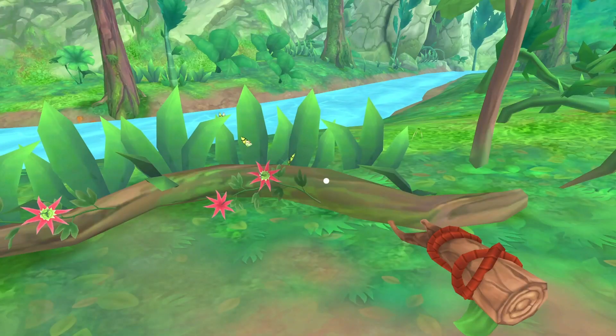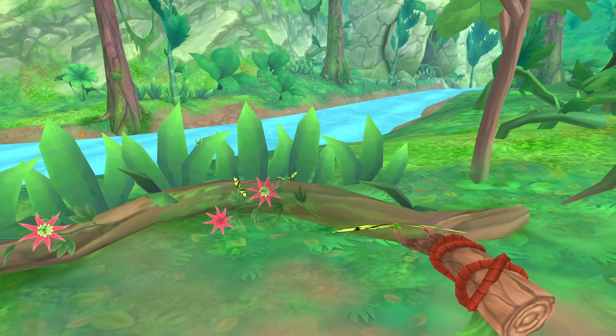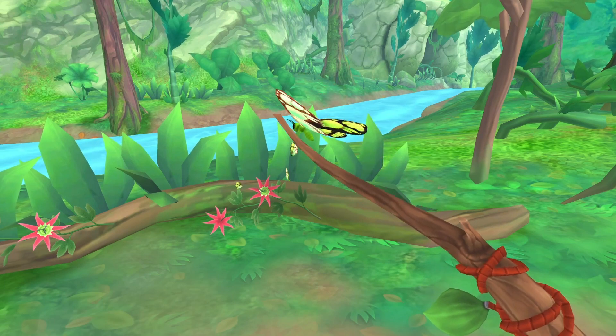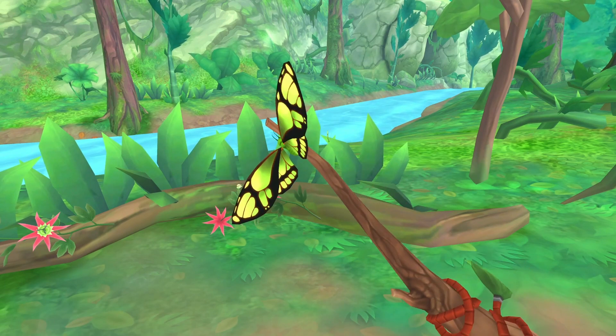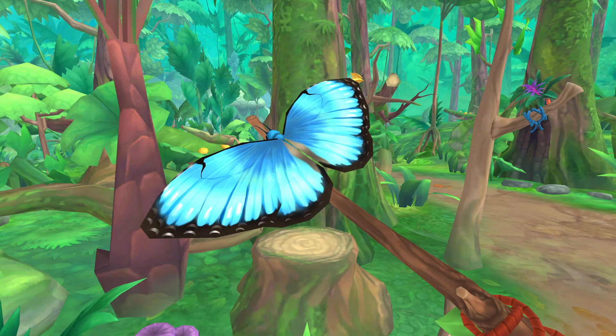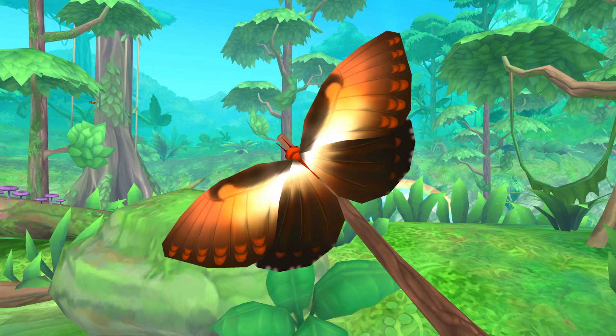When you find a new butterfly you take a photo of it for your journal and then you try and get the butterfly to land on a stick that you carry around so that you can have a look at all of its details up close. I loved doing this because it just shows how in detail they have made these butterflies. They look so good.